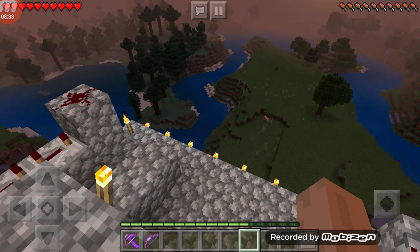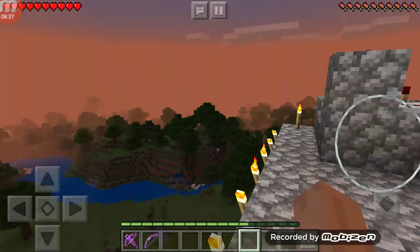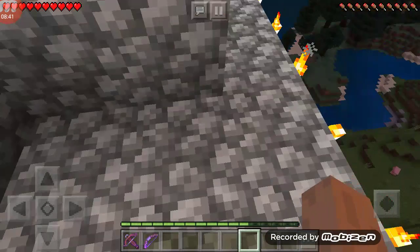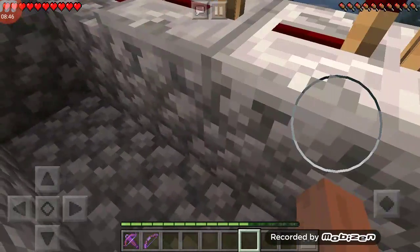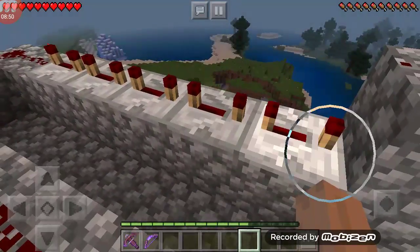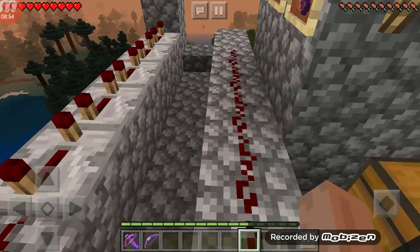Also, you might have a dumb TNT trap, but mine is more sophisticated. Mine is going to shoot way over there. He just made his blow up and he blew up half his fort with it — he has dumb developing ideas. That's why it didn't work last time. There's like a lot of buttons. There are five floors, and this is the fifth floor.